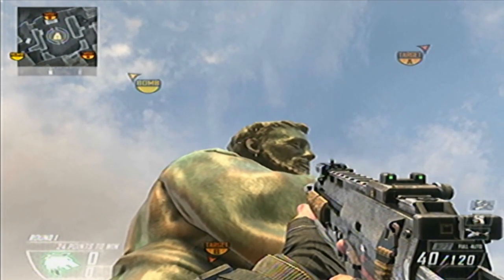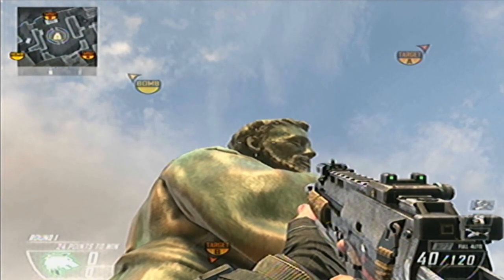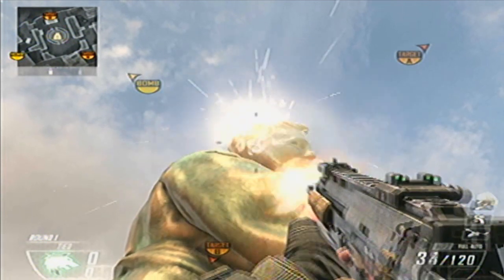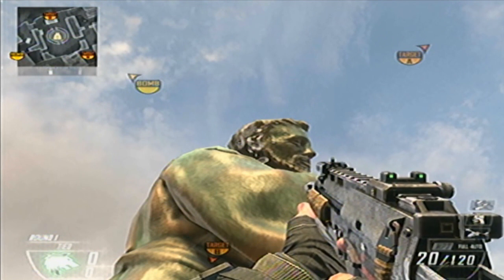You see, basically this is a headshot, and this glitch will get you out. You have to do this a hundred times — just go in the game and shoot at the head. That's all you do: just shoot at the head.